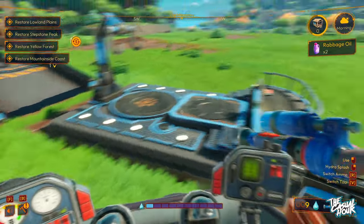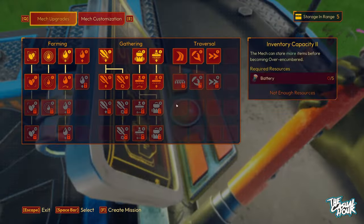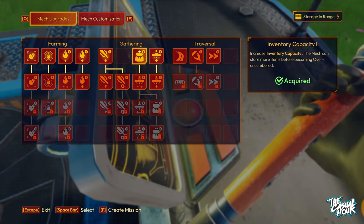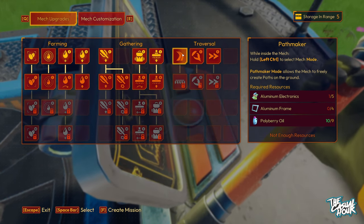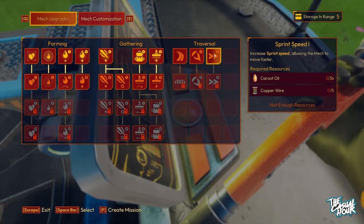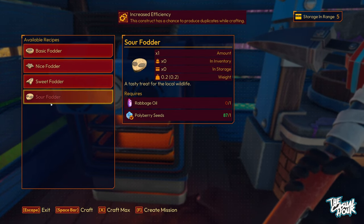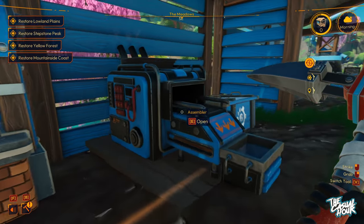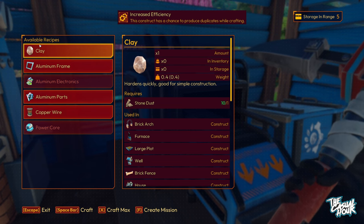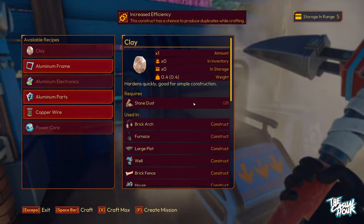Our two batches of ravage oil are ready, so I can upgrade one more time. Let's get the irrigation hose power upgraded — for farming and gathering I've now done all my level ones. There are also path-making skills where I could actually build paths with my mech, which sounds cool. The thruster boost is something I'm interested in — it requires a power core and ravage oil. If you go to any tool it'll tell you what you need to make it.